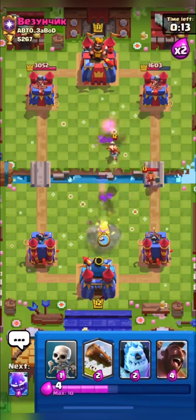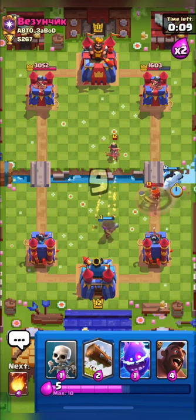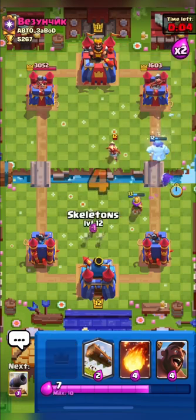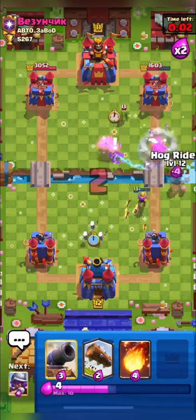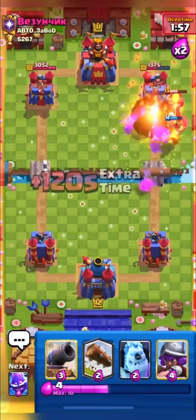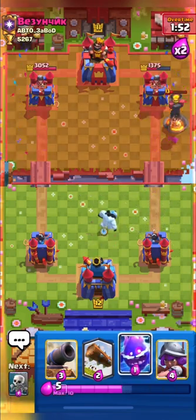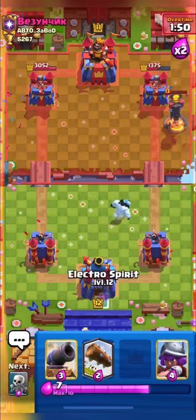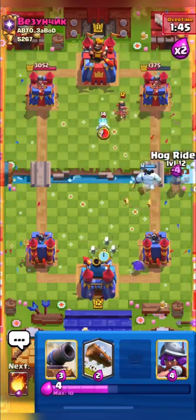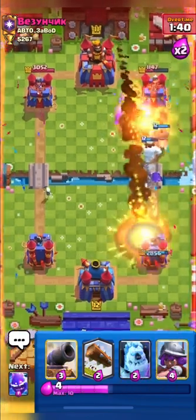I will cannon his princess but he smartly played his valkyrie in front of the princess, so he did manage to defend. But I think musketeer will take out his princess now. I will go in with my hog and fireball at the same time — this time we will get his inferno along with the goblin gang. Till now he hasn't touched our tower so we are in a good damage lead. I want to fireball his princess, so I'll hog and then fireball his princess.